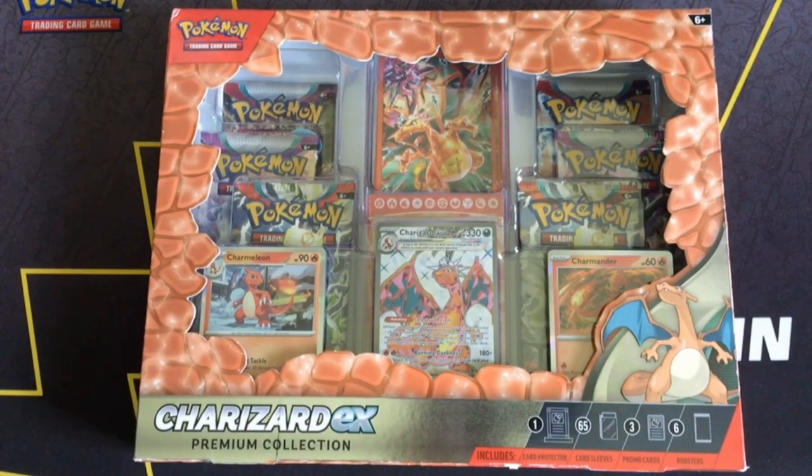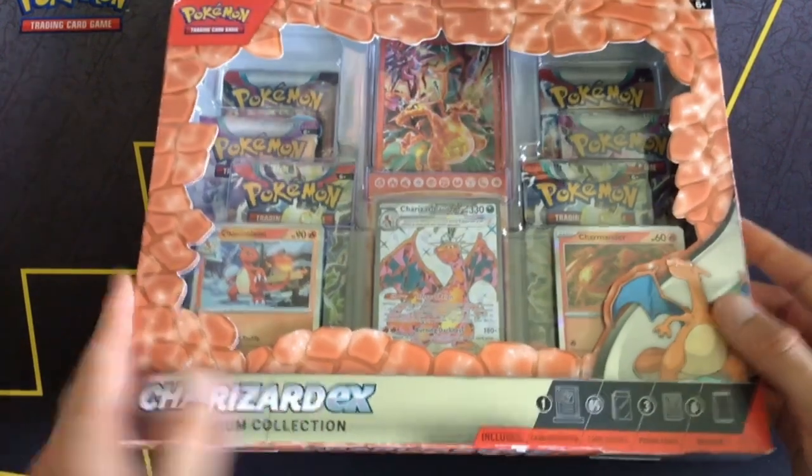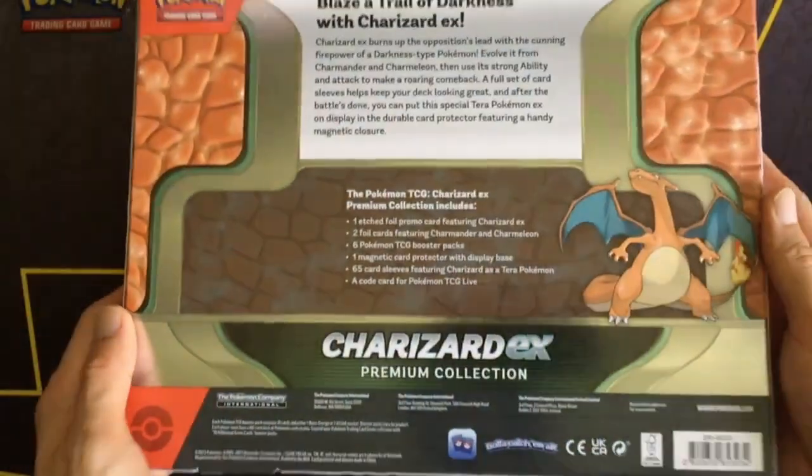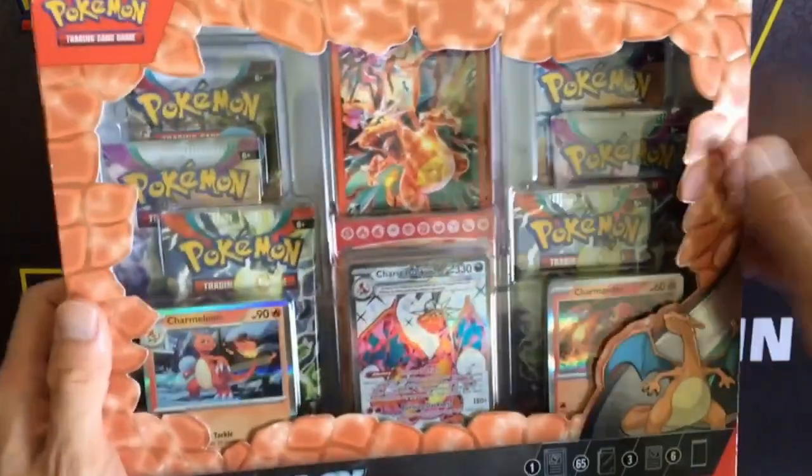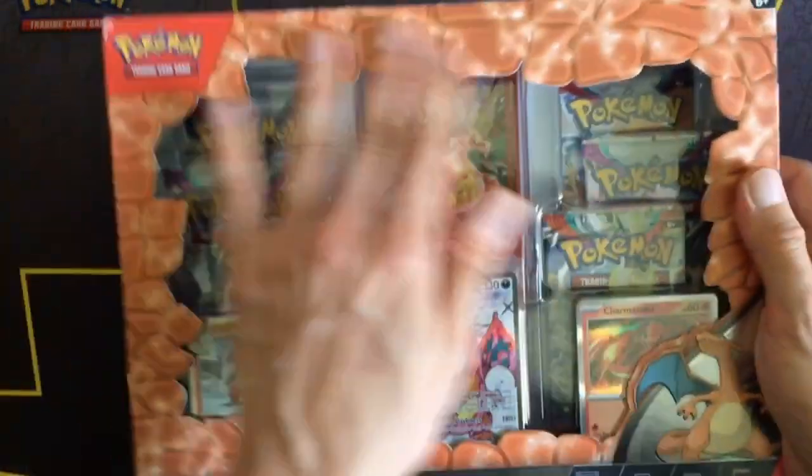Hi, Supreme Fluff here, finally opening up one of these Charizard EX Premium Collections. It's kind of cool — it's got a shiny box with texturing, and you can feel the Charizard on it.